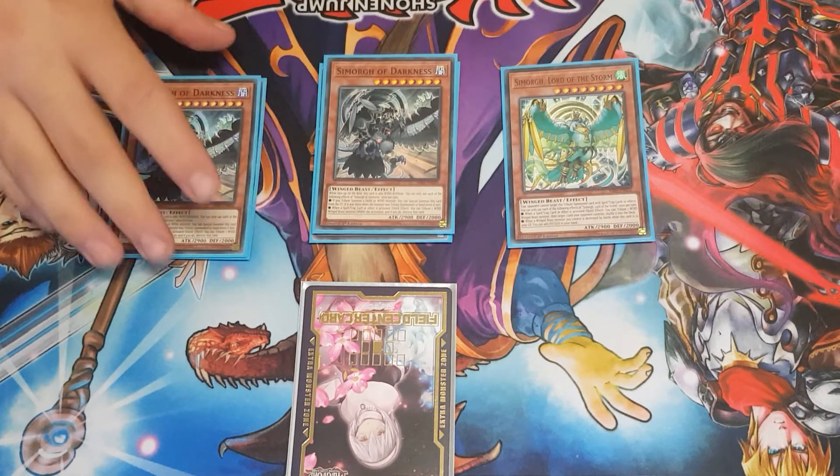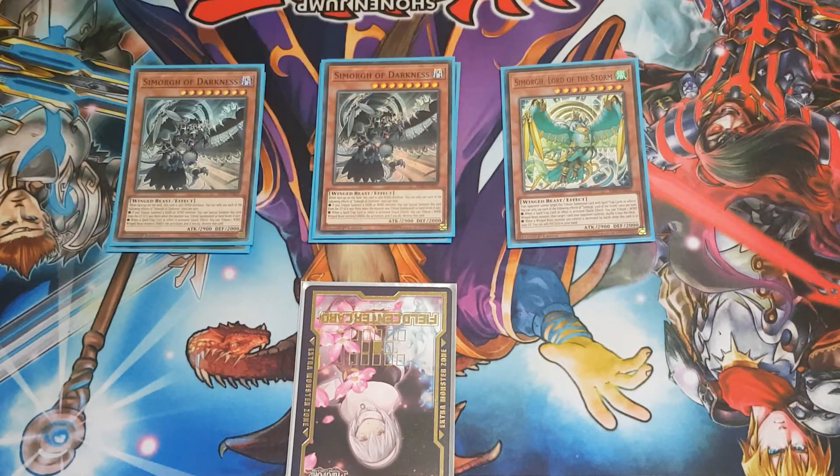Two Darkness. This is basically sort of like Diabolos, but not quite. If you tribute summon a wind or a dark monster, you can special summon it from your hand or graveyard. It has that Diabolos PSCT — that problem solving card text — which means it will be able to come out regardless. It also has some nice hard once-per-turn spell or trap negation by tributing another wind beast on your field.